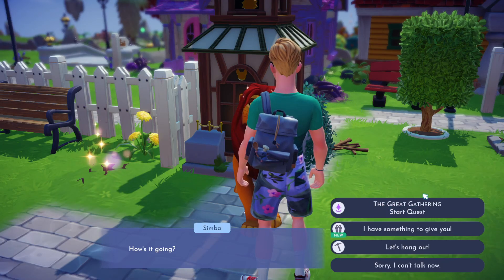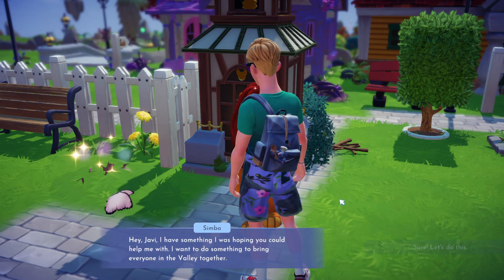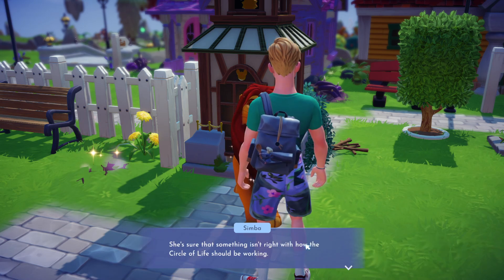This is a quest guide for The Great Gathering quest in Disney Dreamlight Valley. We're going to start with Simba, who wants to bring everyone in the valley together.